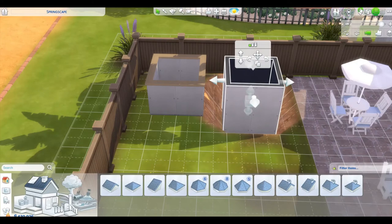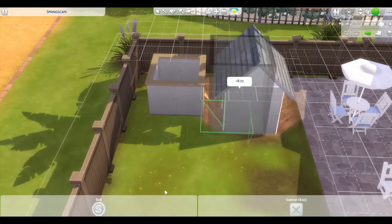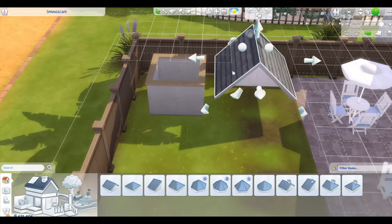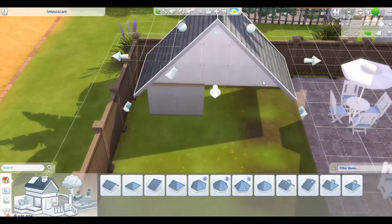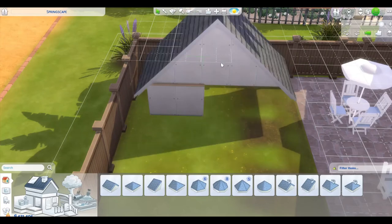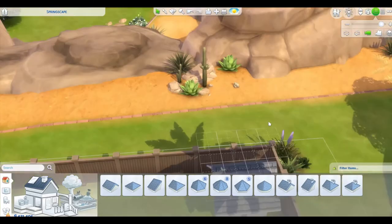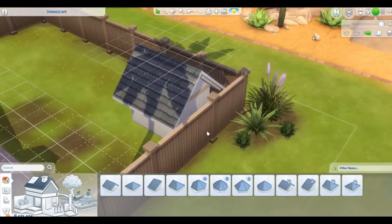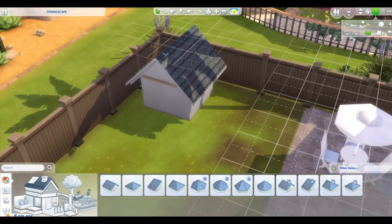We don't need the guide wall anymore, so we're going to sell it goodbye. All we need is the rooftop. Now we are going to just drag this rooftop over, just like this. Make sure it is all even in the back. Pretty much even. So we got our dog house.